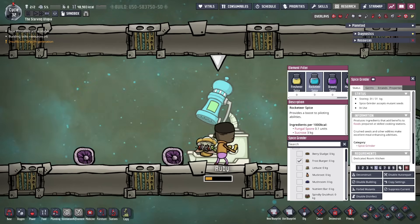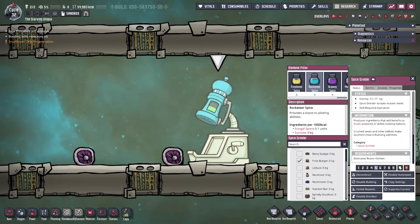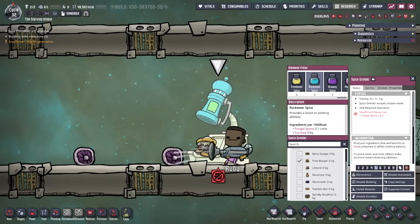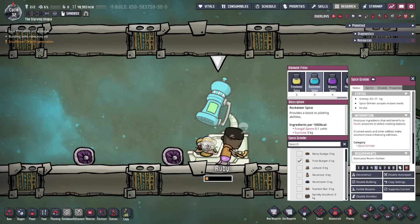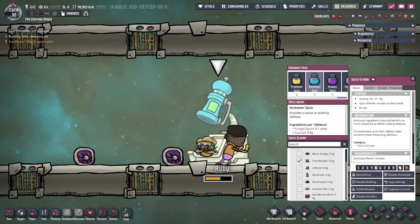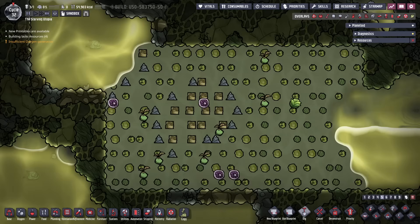Digging up a dusk cap gives a fungal spore, which is used to plant dust caps and can be used to feed Paku, like most seeds. And in the Spaced Out DLC, it also has a use in the spice grinder, when combined with sucrose, to make rocketeer spice to give dupes a plus three piloting buff for a little over one cycle. Also interestingly, fungal spores are found in the buried objects in marsh biomes too.